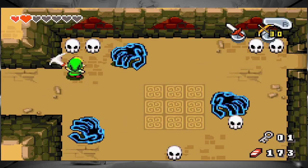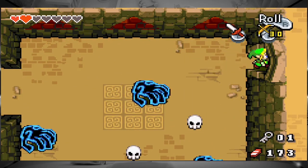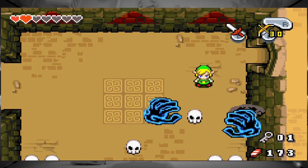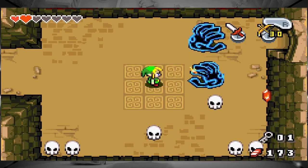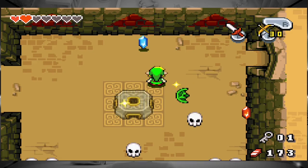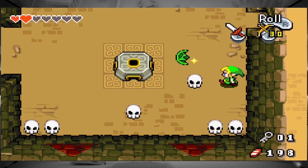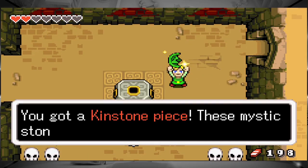Wall masters. Floor masters. I bet you I'll get something if I kill them all. Leave me alone. We got a Minish spot. We got a Minish spot. We got a kinstone piece.